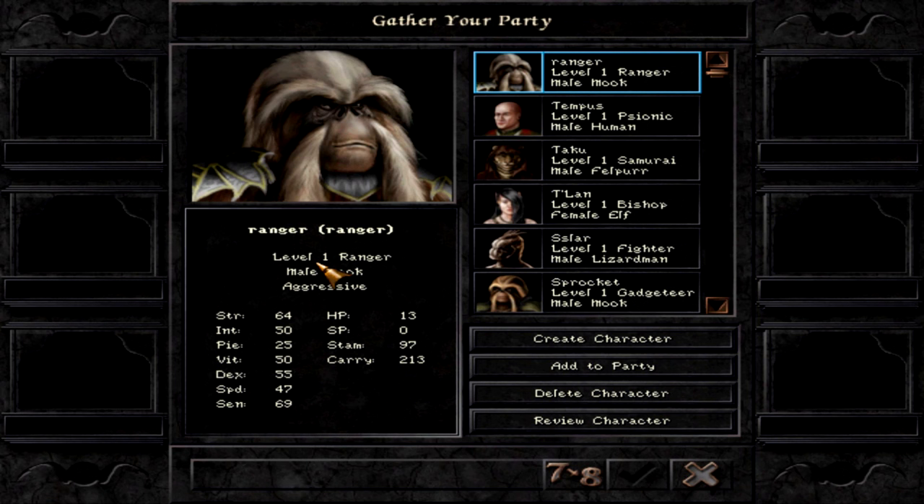If you're looking to build a Wizardry 8 party, check out my other guides on how to build a fighter, a valkyrie, and a lord. More guides are coming, including how to put your party together so you have all the skills and spells you need at the highest level. If you like the video, please subscribe, share, or like. I appreciate feedback — happy gaming, this is Immanuel Ken signing out.